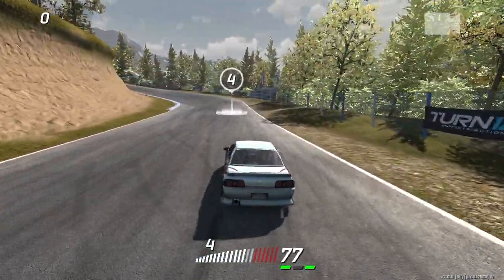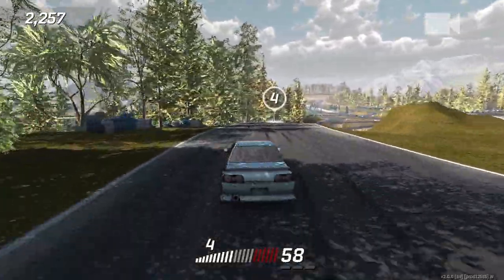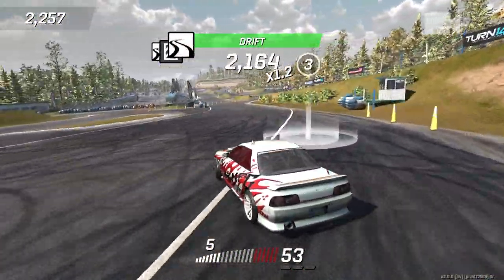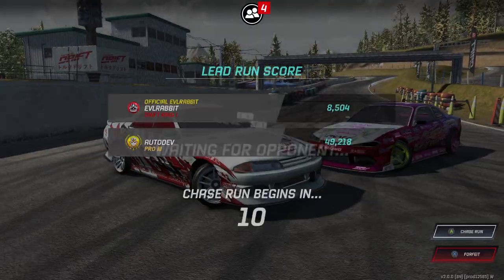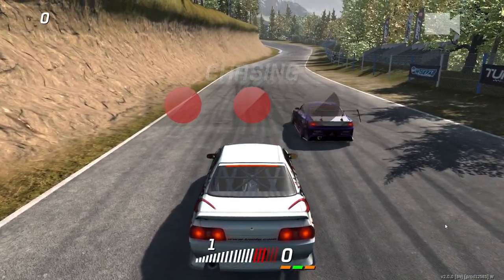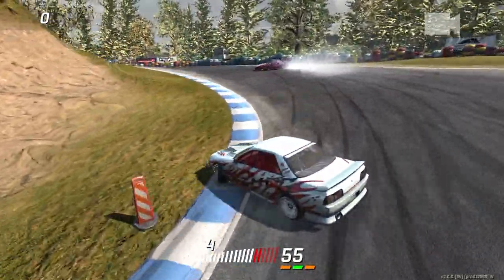This one feels like fourth gear too — maybe fifth actually. Nope, we stalled that out. Probably should have stayed in fourth, maybe gone to fifth on the downhill. Fifth gear kind of just bogs out, so fourth gear is where we need to be. Definitely need to do some fine tuning on these cars — I totally got wrecked. Not a fan of how this R32 is handling right now. There's that snap I was talking about — on controller I get a massive amount of snap.